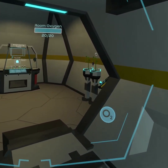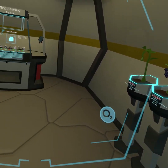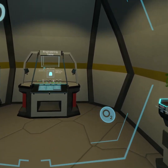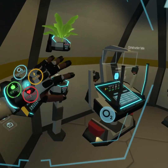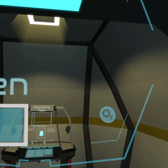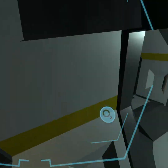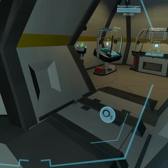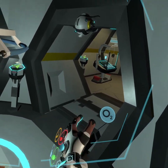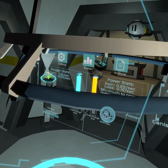I think each of those food plants is giving us about 0.08 oxygen per second. So by the time I have this wall full, I'll probably be generating something around 0.5 or 0.6 oxygen per second just from those, plus another 0.5 per second from the oxygen plants. So I think that should be good for this room.